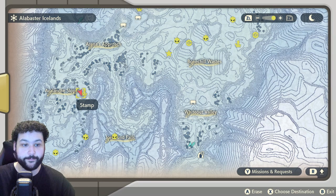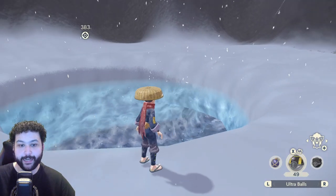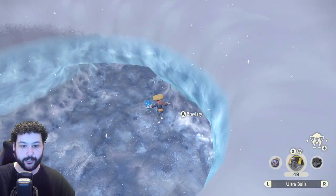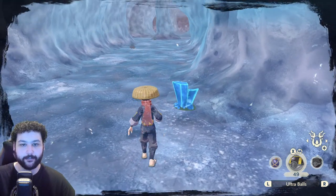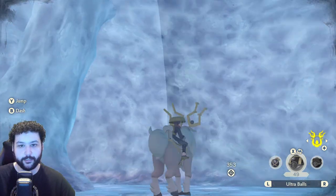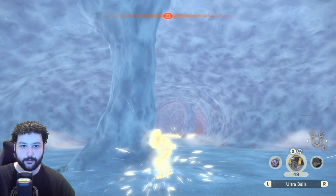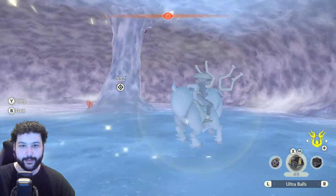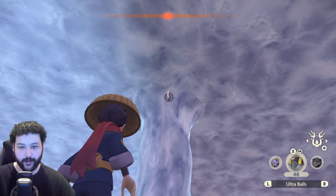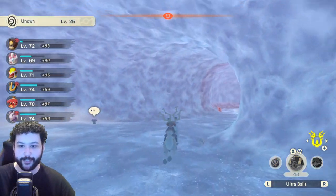Next up is the Alabaster Icelands Unown. Our very first one is near the alpha Frostlass. To get to this Unown, go to a specific underground cave on the map, jump down, and go through the cave. The Unown is going to be on one of the pillars inside. Unown O is catchable right on this pillar — watch out for the Frostlass as it will definitely try to attack you, so you may want to catch it first.